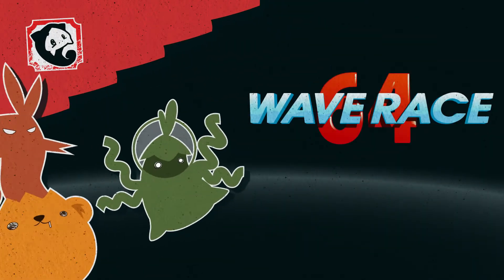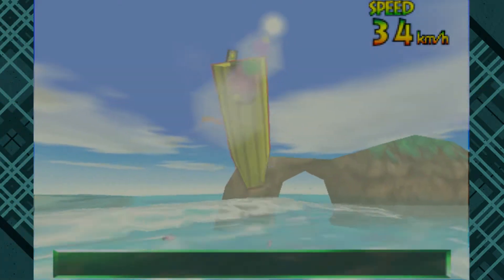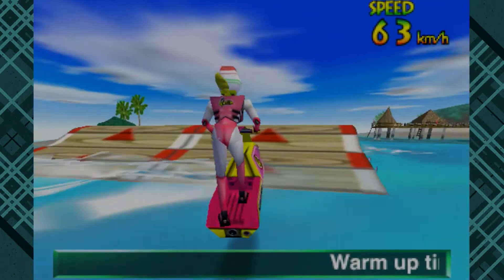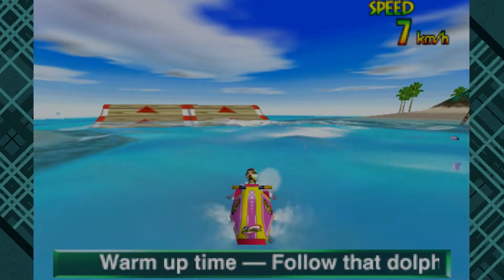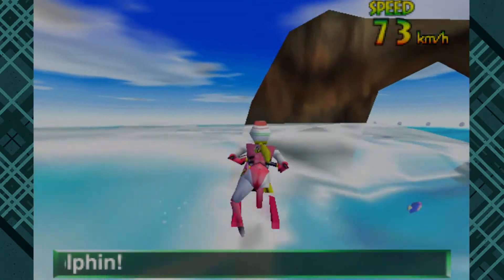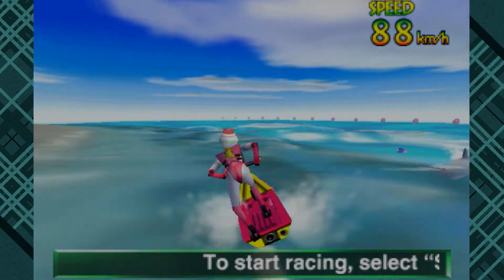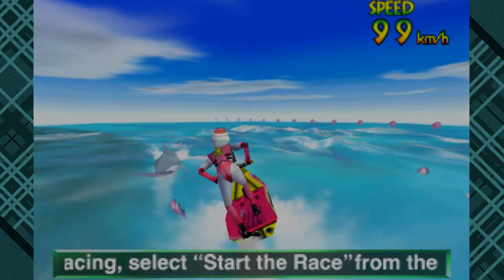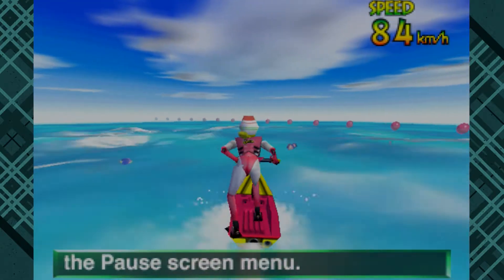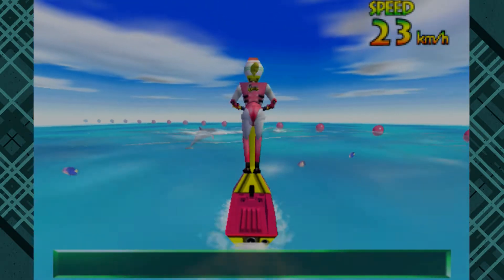Today Precarious plays Wave Race 64. Whoa, you went way too far. Okay, one more — no, on the ramp. Don't hit at the lip of the ramp. Just to be clear: not at the lip of the ramp, not just after the ramp — as the body of your vehicle is fully face-mating with that ramp. The trick is a baby that is born from contact between the jet ski and the ramp. That is a perfect analogy — that is how you make a trick baby.